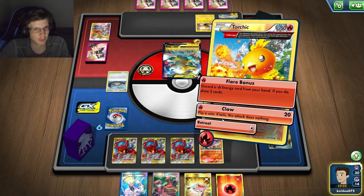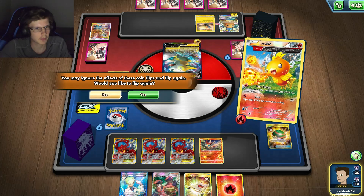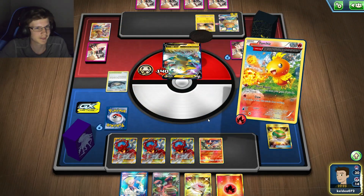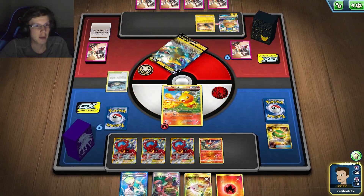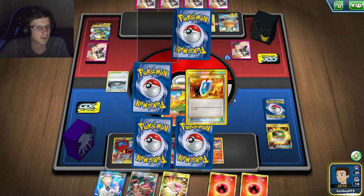I'll just hit. Got a Head — nice. Nope, that's it. I did 140 right there. That is massive damage without a Hustle Belt. That was 280 total. I can Juniper again or Cour.